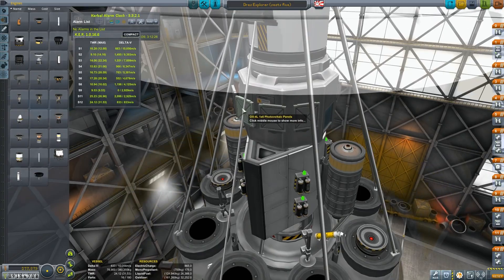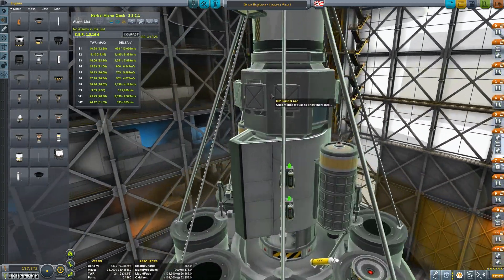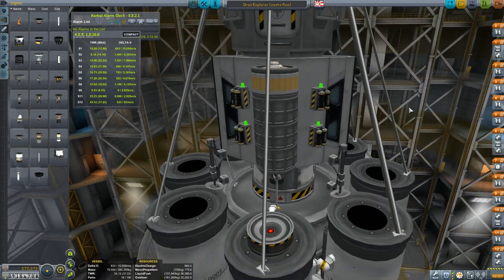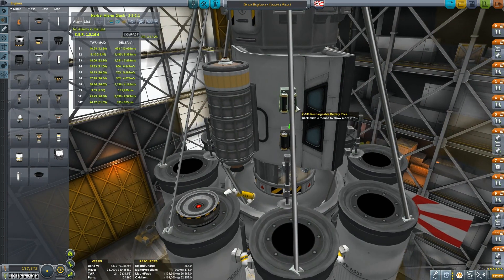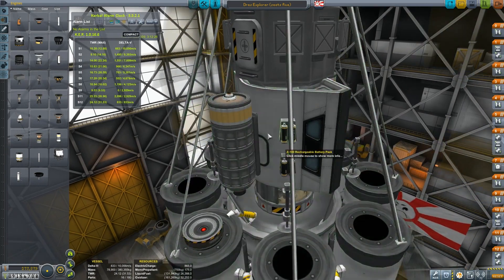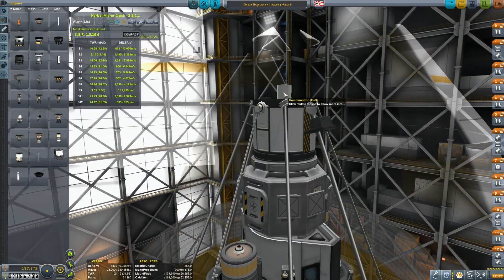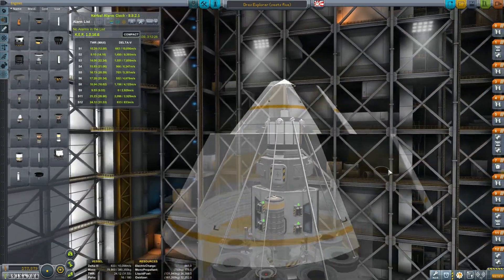We have eight solar panels — the 1x6s. They're not the best solar panels ever but they should be enough to keep us electrically charged while we're at Dres. We've got some small lander legs. Eight batteries, a lander can, a pod for four more kerbals, a probe head, some science at the top, some more science at the bottom, and an antenna and some lights. That's our whole craft.